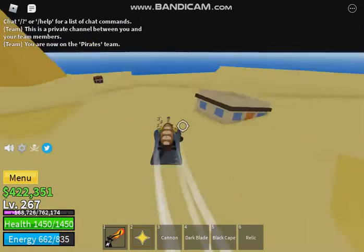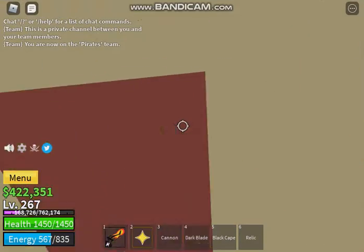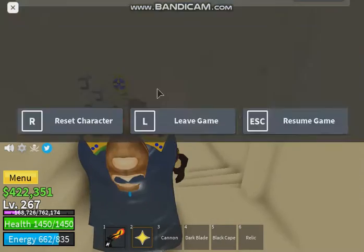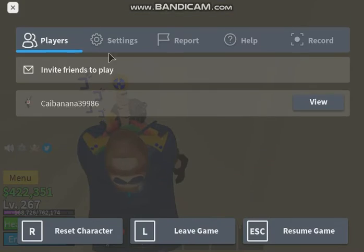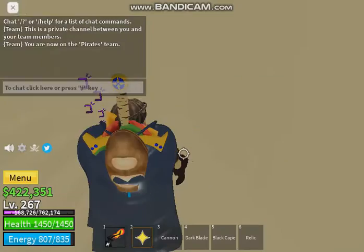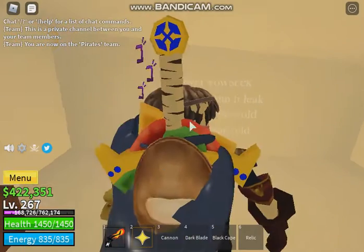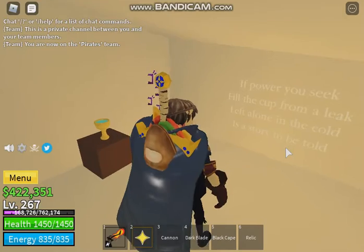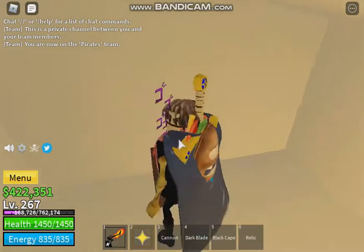Right here I believe you go in here — yep, it says 'Greetings.' The clue reads: 'If power you seek, fill the cup from a leak. Left alone in the cold is a story to be told.' You grab this cup right here.